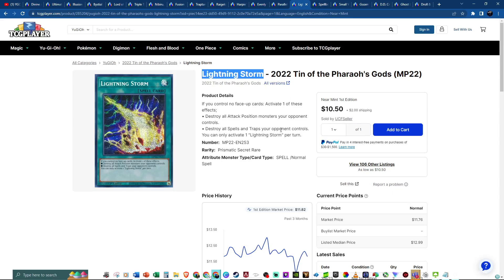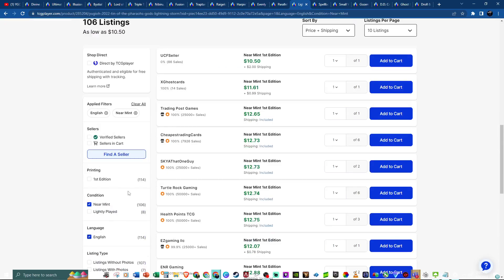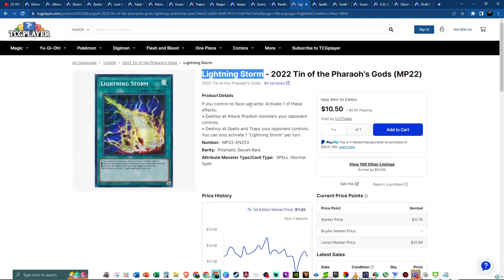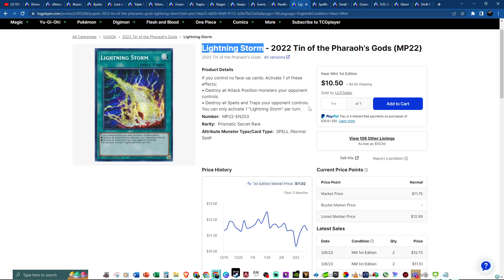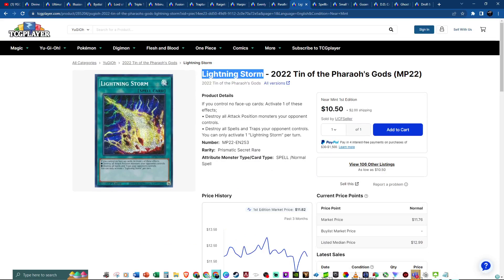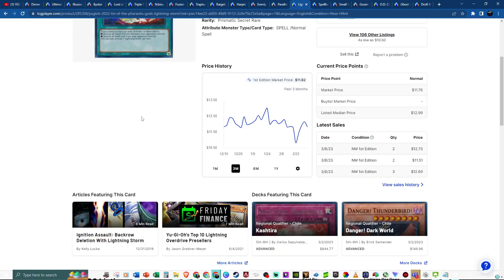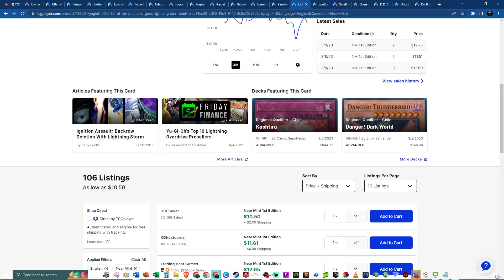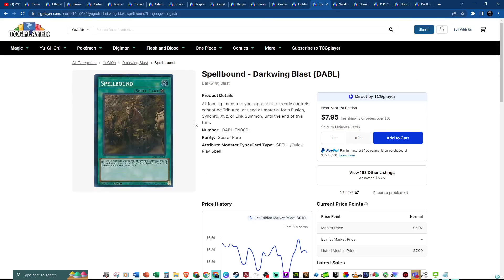Lightning Storm from the past tin — a broken, meta-defining card. We reviewed it in one of our previous videos that got great feedback. Prismatic Secrets give you that balance between budget and mid-to-max rarity — and it looks beautiful. It's already bumped up a dollar since the last time we covered it. One of these days it's easily going to be a $15 card — maybe even $20. If you don't have it, there are almost under 100 listings when cleaned up. Definitely want to have access to Spellbound too.